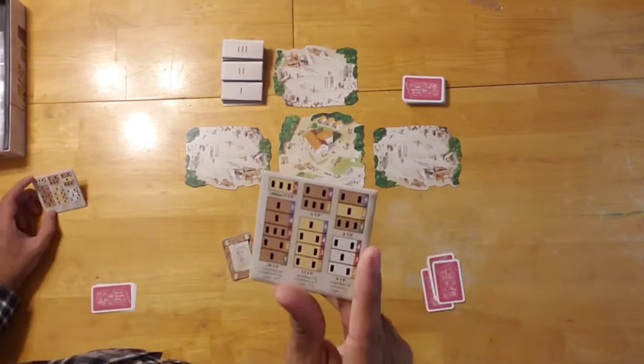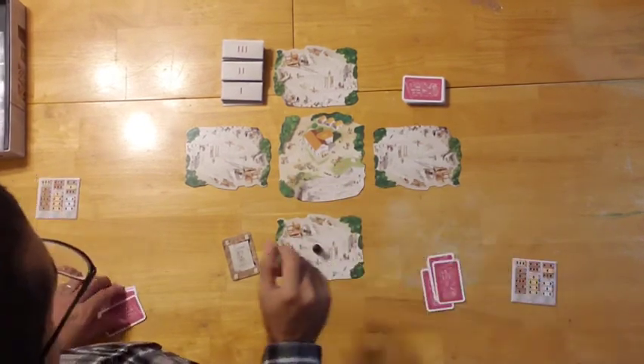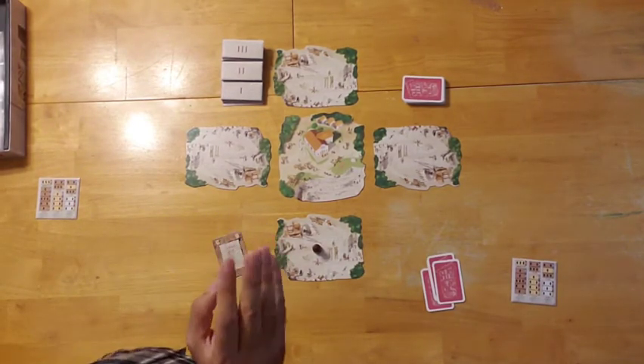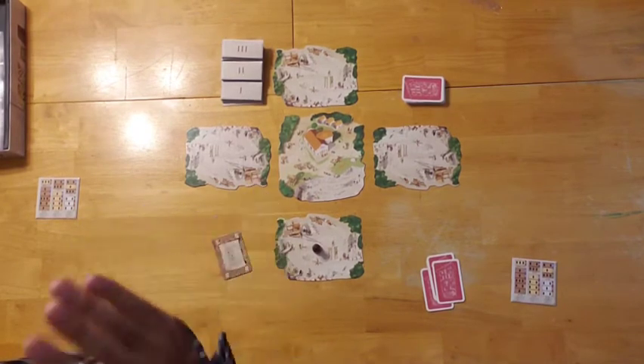We also have player aids that show and remind players how scoring works at the end of the game. On a player's turn, they have one of three options. The thing they will be doing most often is buying tiles.